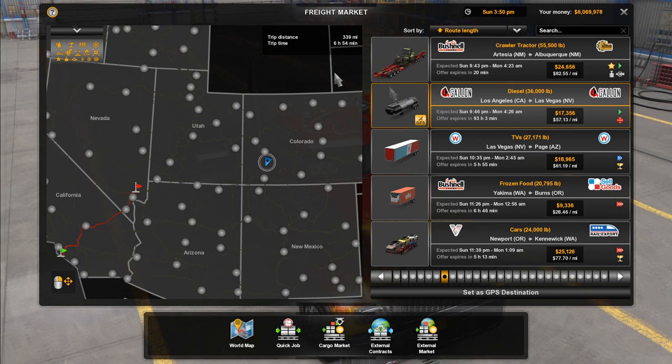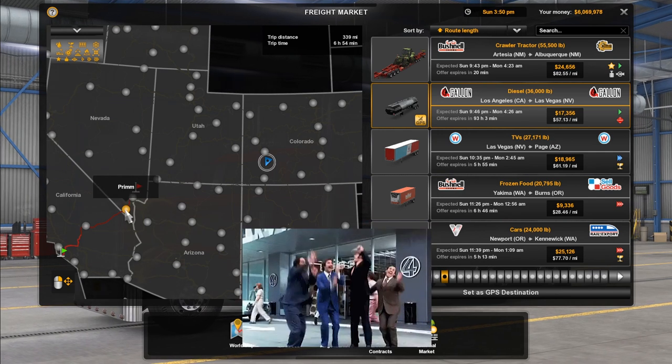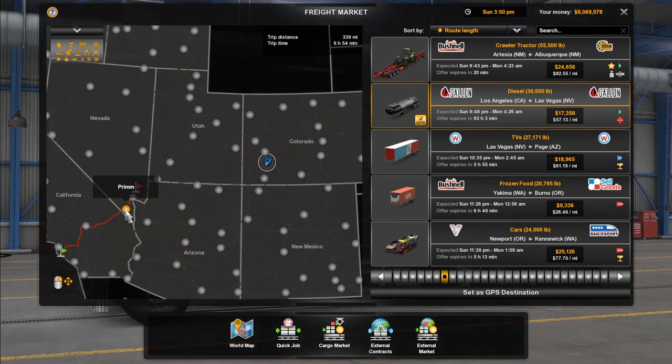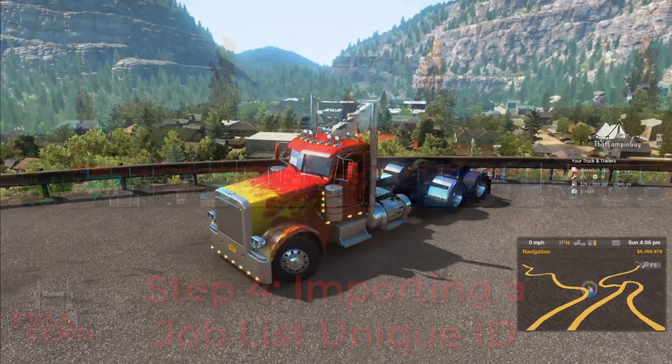Now we will check to see if your job is present in the game. If everything works, your delivery should be auto-selected. We have here our load of diesel going from Los Angeles to Las Vegas — hooray! If your job is not there or you were reset to your home garage, please see the job creation help section. Hopefully you have now created a job list and can share the unique ID to any Truckie user.